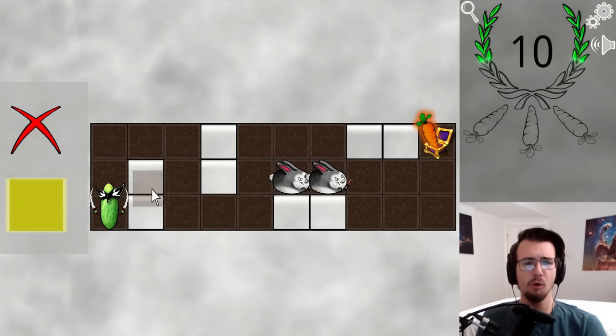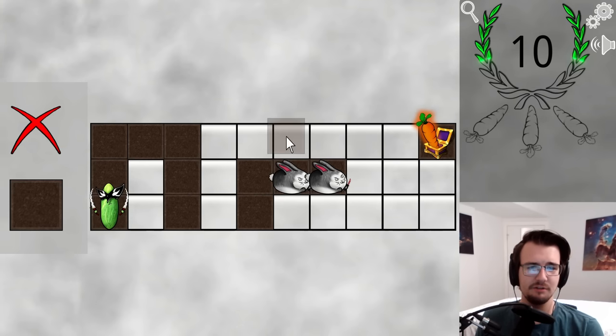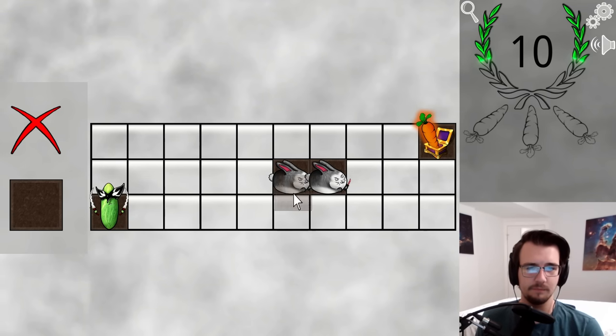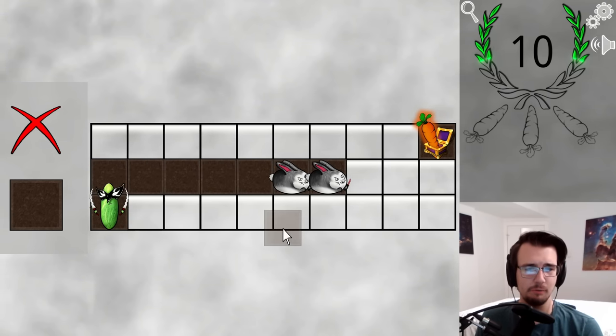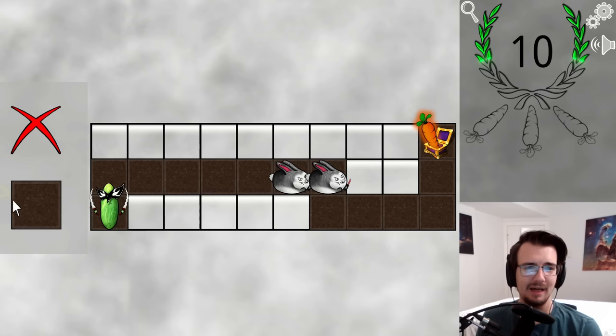I only have dirt — no walls. Obviously Larry can only walk on the dirt. Maybe if I just clear everything up we can get an idea of what I'm really working with. Like, what if the bunnies just go this way, and the way to win looks like this? But this is impossible because the bunnies are blocking the path.